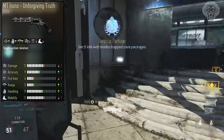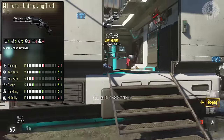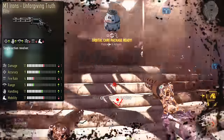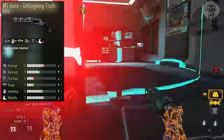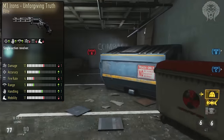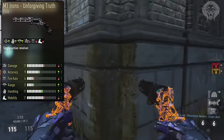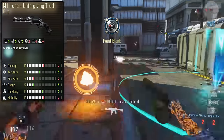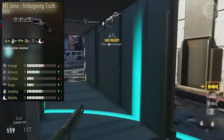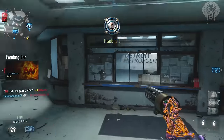Now let's get into the elites. The M1 Irons Unforgiving Truth looks so cool — it's got a magnum-like look with silver and black. Stats-wise, it's got minus one damage, plus one accuracy, minus in fire rate, plus in range, plus in handling, and minus in mobility. The minus damage doesn't really make a difference as discussed, plus accuracy is okay, minus fire rate isn't great, plus range is a benefit at extended ranges, plus handling means better hip fire spread, and minus mobility affects aim down sight time. Overall it's a very average weapon — nothing amazing, nothing bad.